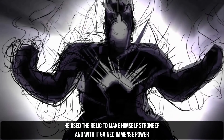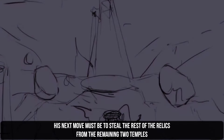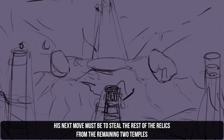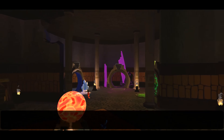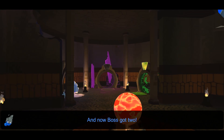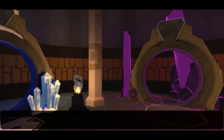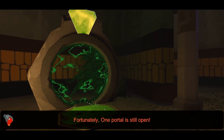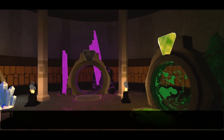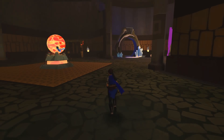Our duty is to protect the relics and keep the world at peace. But Boss broke the rule — he used the relic to make himself stronger and with it gained immense power. His next move must be to steal the rest of the relics from the remaining two temples. There are four relics located in temples across the land, and now Boss got two. These portals are connected with temples throughout the land — so he had one, then came here and stole this one. If we have enough power crystals we can go straight to the other temples. Let's go through it to find more power crystals.